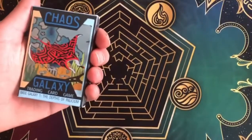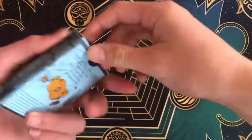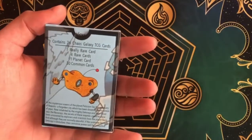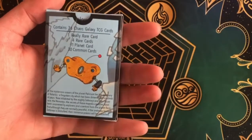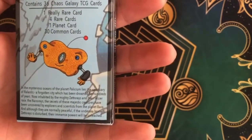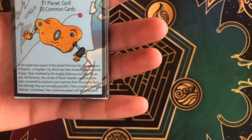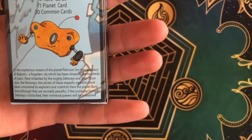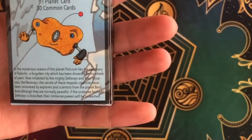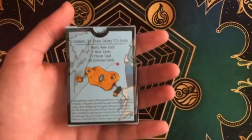Here is the box. This is Base Galaxy 1, The Depths of Polyseum. This is probably my favorite one because I really like the NanoRays. I don't think the NanoRays are the best archetype, but they are my favorite. This contains 36 Chaos Galaxy trading cards, one really rare, four rare, one planet card, and 30 common cards. And then at the bottom: in the mysterious oceans of the planet Polyseum lies the Sanctuary of Relantis — a forgotten city which has been drowned for hundreds of years, now inhabited by the mighty ZetaRays and the lesser race, the NanoRays. The secrets of these majestic creatures have been uncovered by explorers and scientists from the planet Barrow, and although they are normally peaceful, if the undersea home of the ZetaRays is disturbed, their immense powers will be unleashed. That's a cool description.